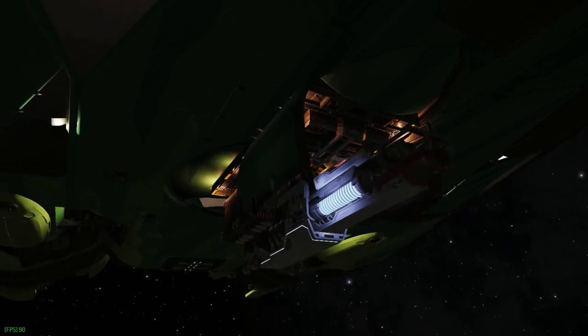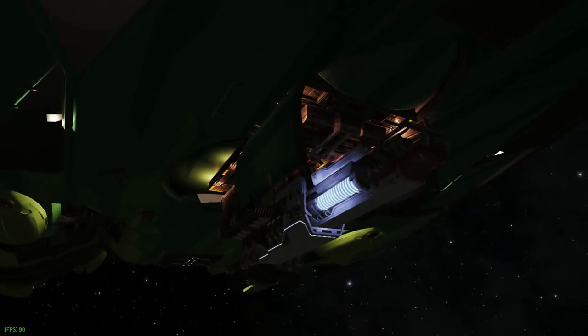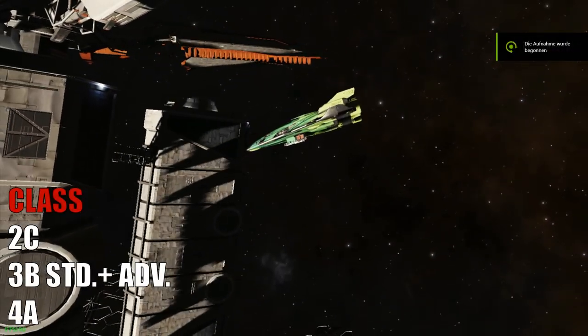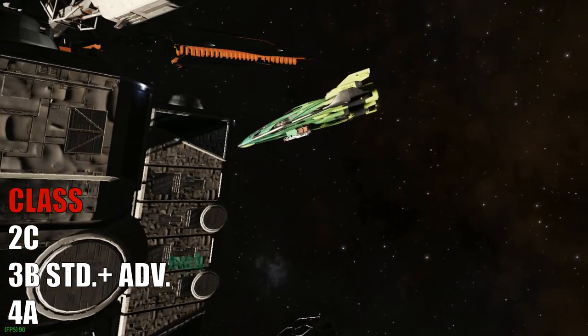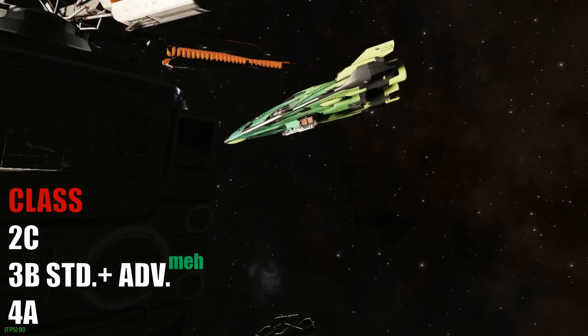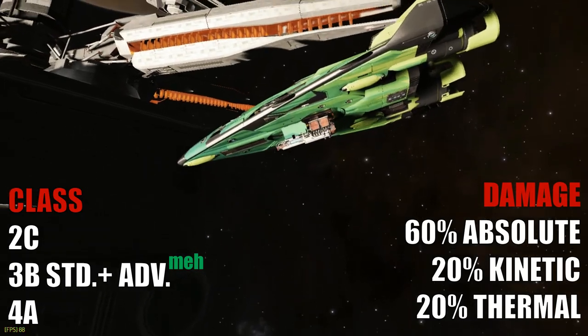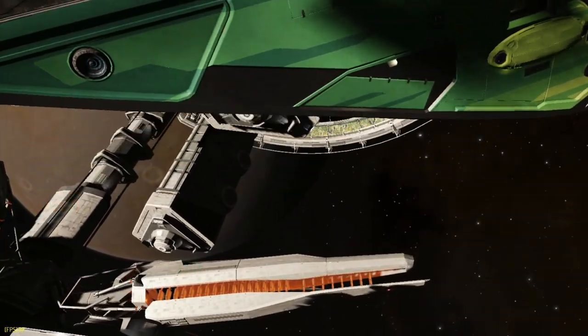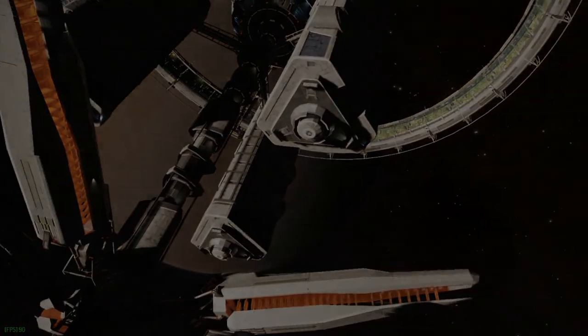These magnificent devices of destruction are undoubtedly the most powerful weapons in the game. They come in classes 2, 3, and 4, and deal massive damage for their size. 60% of the damage is absolute, 20% is kinetic and 20% is thermal. So you better pack some megajoules of shield energy when you're flying in a plasma hazard zone.